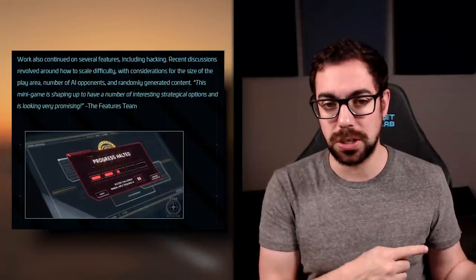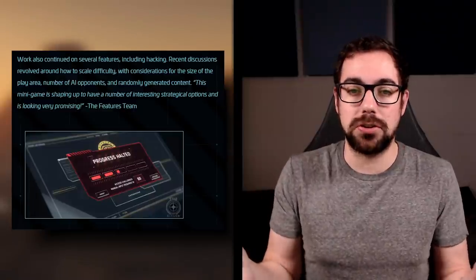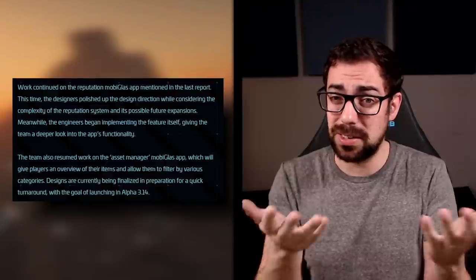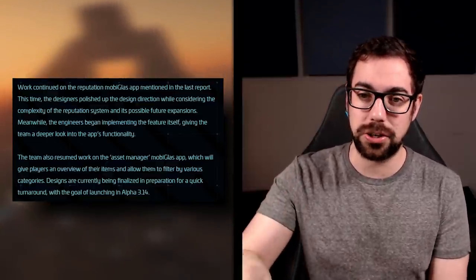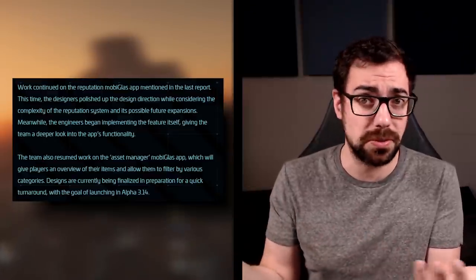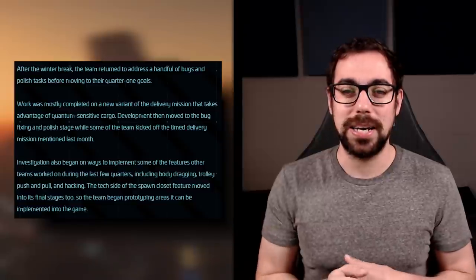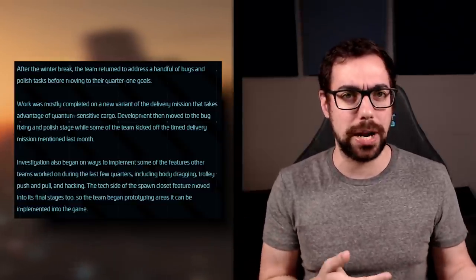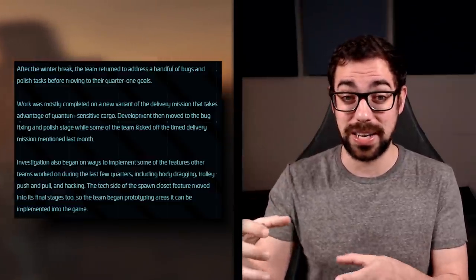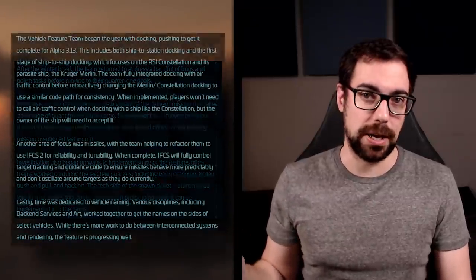For character and weapon features, hacking is still being worked on — it was planned for 3.13 but got moved to 3.14, though they seem happy with where it's going. The reputation app is continuing to develop and they're starting to implement it in-game. They're also working on an asset manager as a replacement for the global inventory. For mission features, they're improving delivery missions and appear to be taking advantage of Xenothreat content to carry through future timed missions.